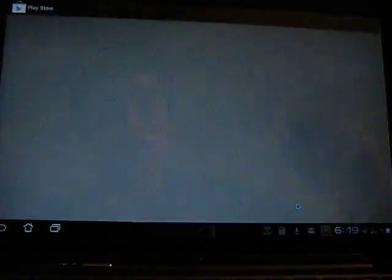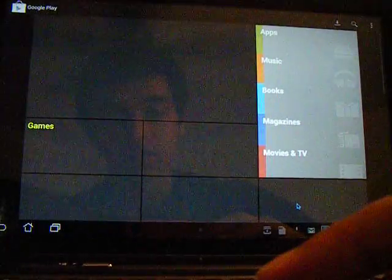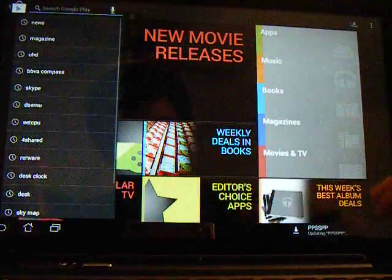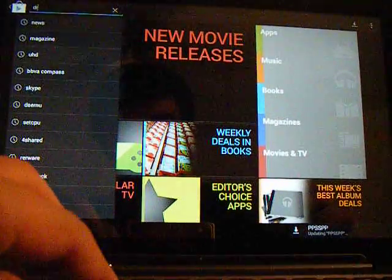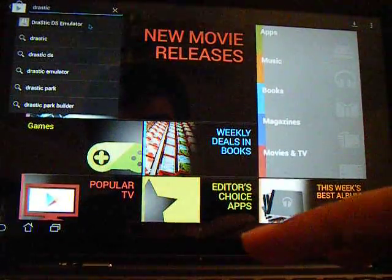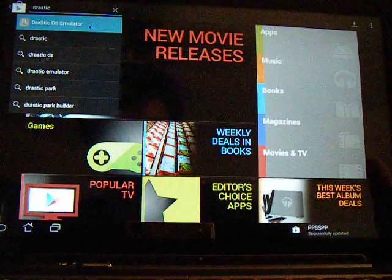Now, if you don't know about this, you can just go to the Play Store and search — just type in D-R-A-S-T-I-C. Drastic — and it should be the first one: Drastic DS emulator.